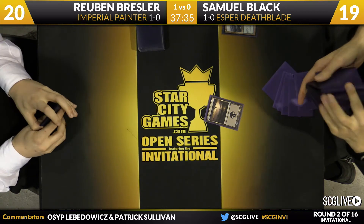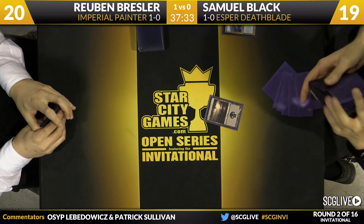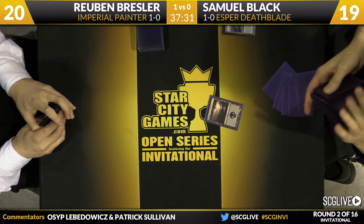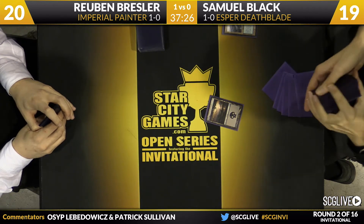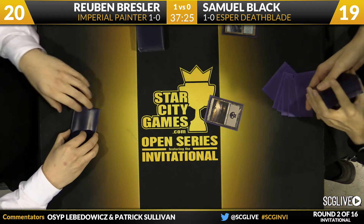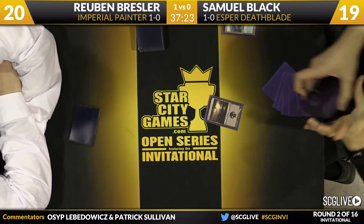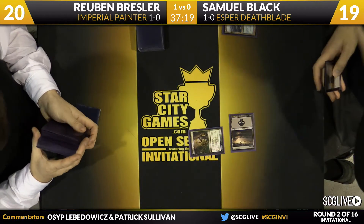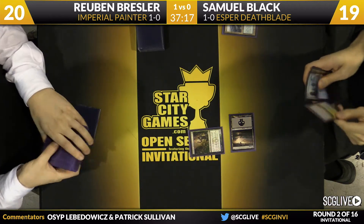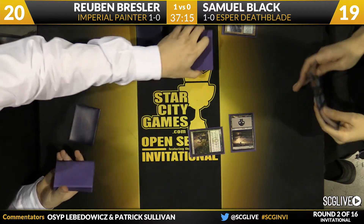Here we go for game two. Sam sacks a Polluted Delta, drops to 19, searches for a basic Swamp — again playing around Blood Moon. His Esper Deathblade list usually can afford a Plains, a Swamp, and two Islands. Some lists go crazy with the mana base to incorporate several copies of Wasteland. It looks like he has two copies of Wasteland and the two Island, one Swamp, one Plains basic package.